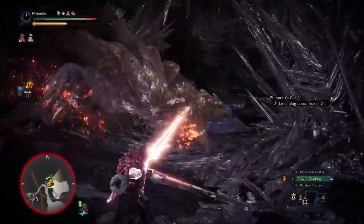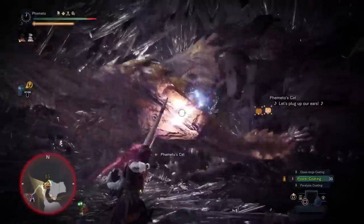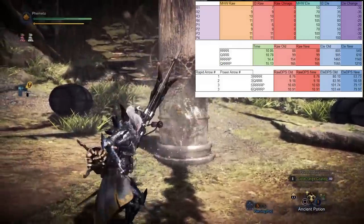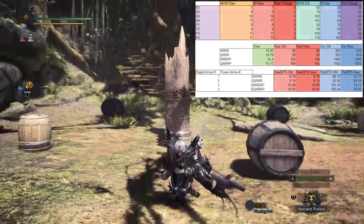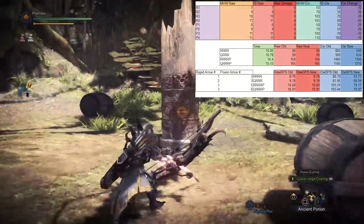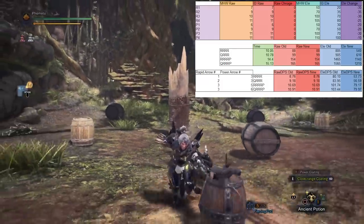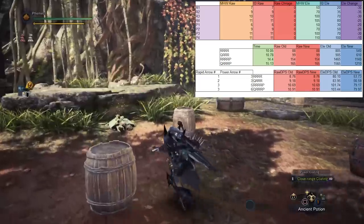I haven't gotten around to making some of the more meme-worthy builds like Frostcraft Dragon Pierce or Raw 1000 Dragons, but they're on my to-do list. Heroics versions of these could be pretty insane on paper, but that's for another day. Rapids are going to be a lot of your damage — pre-Iceborne DPS calcs showed that Quick Shot, Rapid, Rapid, Rapid, Power was the optimal DPS rotation outside of dash dancing. Stamina management in Iceborne is not as big a deal as it used to be, as it's much easier to run Constitution and Stamina Surge thanks to level 4 decorations, giving you more opportunities to dash dance or dash into Rapids. This combo rotation is still optimal in Iceborne.